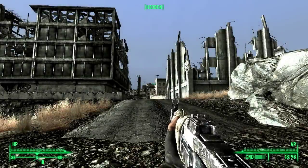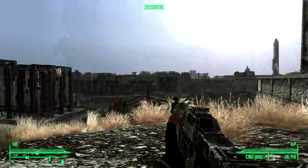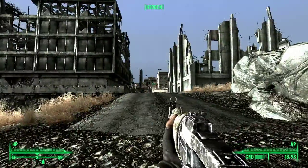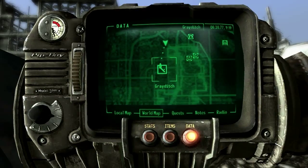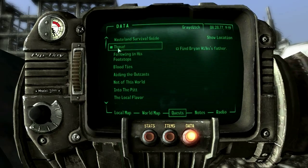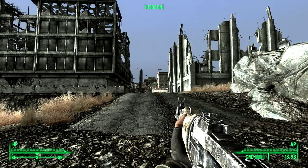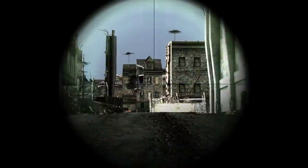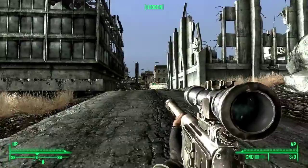Welcome back everyone to Fallout 3. We just left the cemetery area from last episode and I'm heading south now towards Grey Ditch. With the quest log we've got to handle all sorts of ants. So let's grab the sniper rifle to see if there are any interesting ants scurrying around.